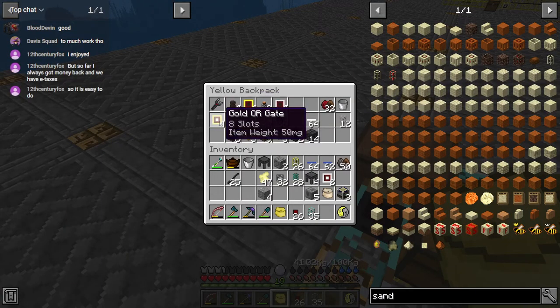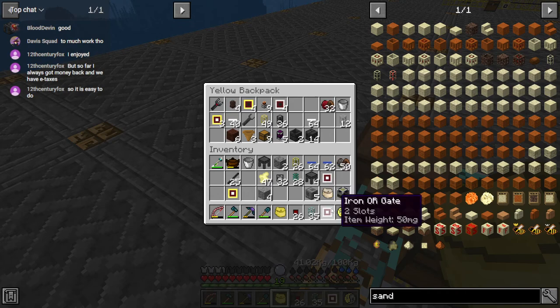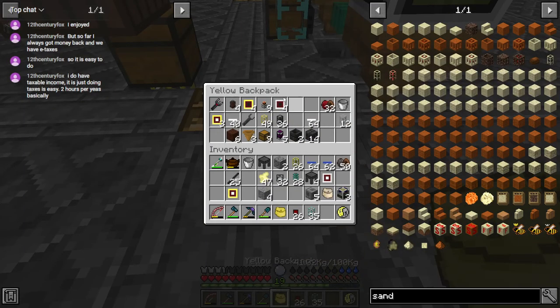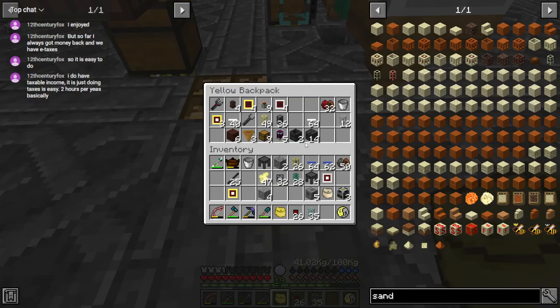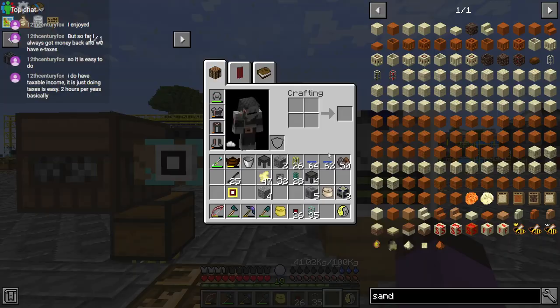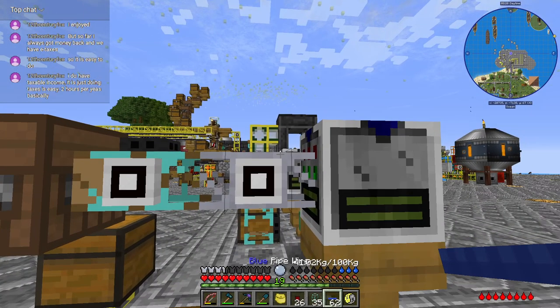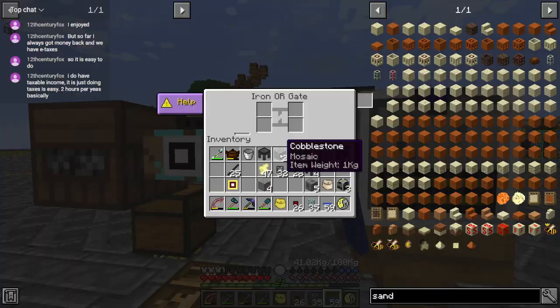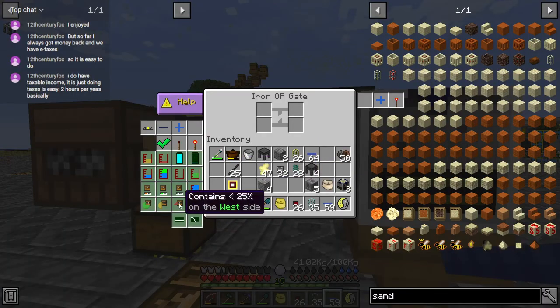I think I'm gonna need to take out the gold gate for this one — yeah, that'll have to be an ore gate. But this one should just be fine. We're also gonna put an ore gate over on this end. Yeah, and you're gonna act as our limiter — you're gonna output a blue signal, saying when inventory on the west side contains less than 25%, emit blue.